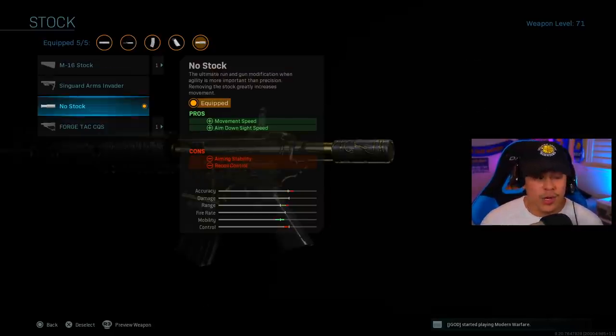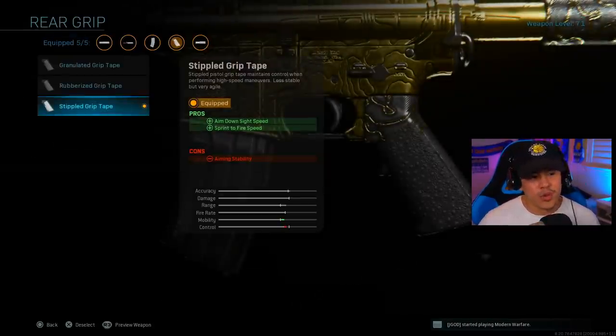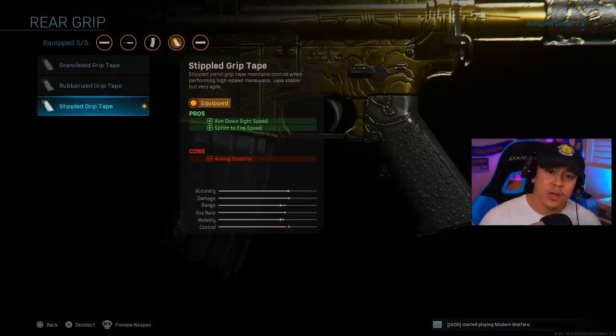Moving on to the stock, I do recommend using the no-stock attachment just to balance out this class setup a little bit, because it gives you the pros of movement speed as well as aim down sight speed. For the next attachment, we're using the stippled grip tape, which helps again with aim down sight speed as well as your sprint-to-fire speed, so you can pull up your weapon a lot faster after coming out of a sprint.